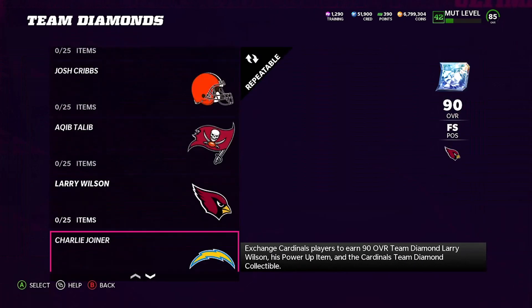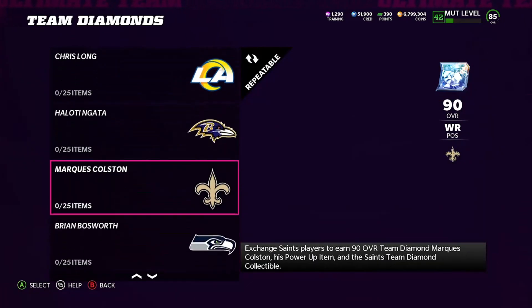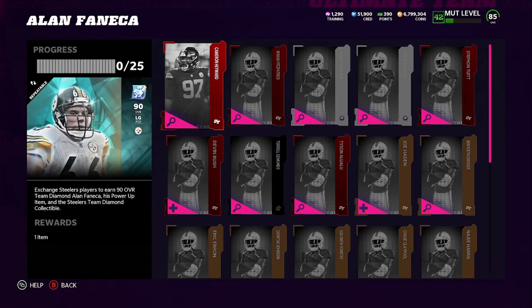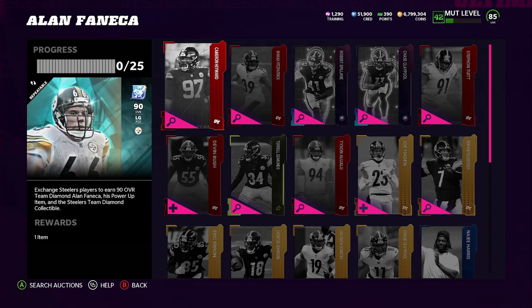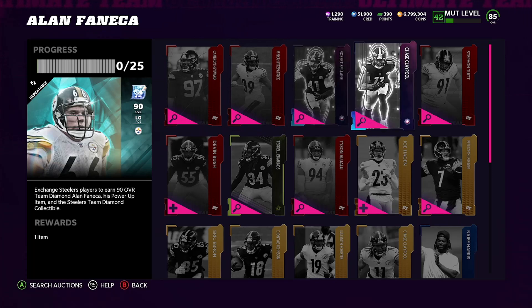I'm going to come to team diamonds and go down to Alan Fenneca. The overall left guard gets Cardinals team chemistry. Now first and foremost, I know that Robert Spillane and Chase Claypool I can get done for like 15K to 20K — I can actually get them done for cheap. I've done so many get-a-player packs, I have so many golds in my binder. I can get these done for the absolute low low. So I'm not even counting these two cards.